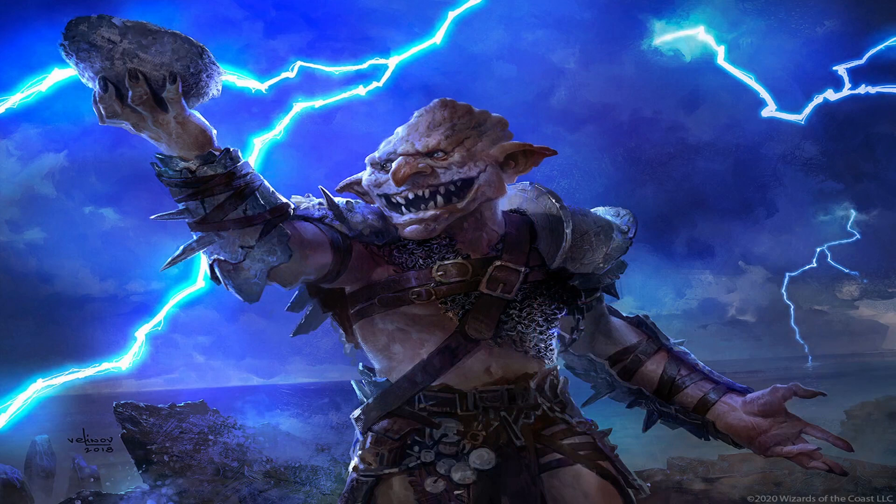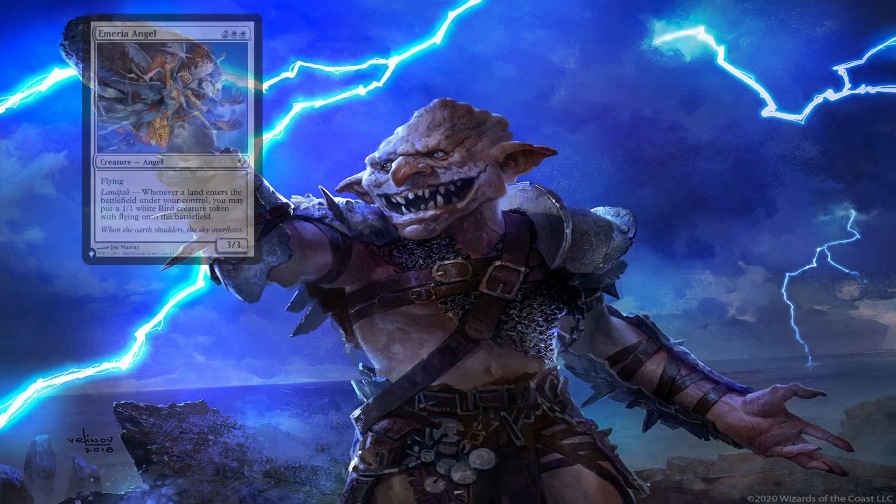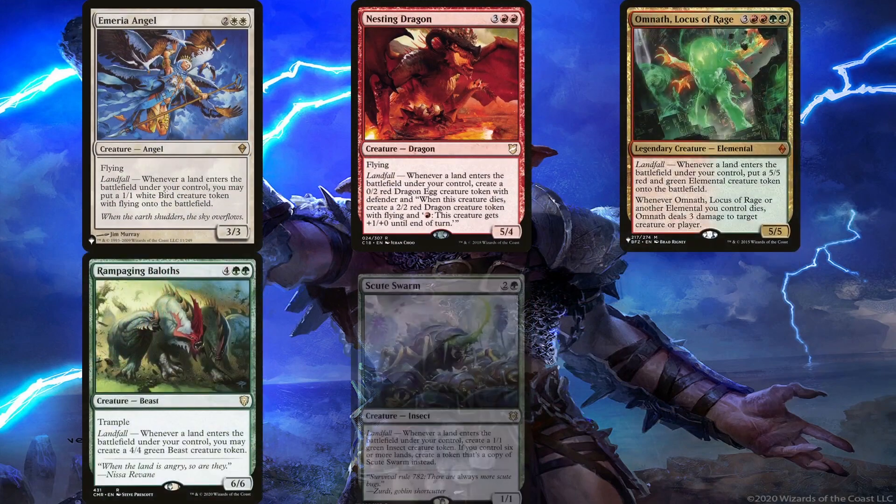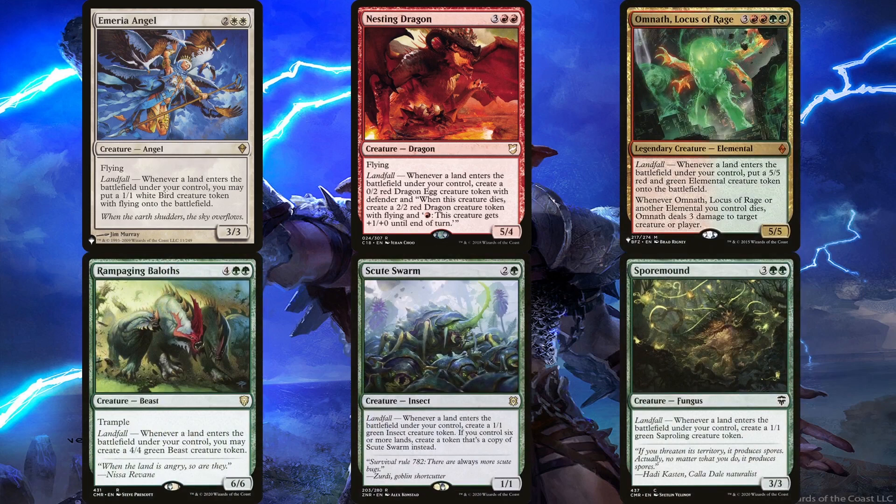In order to understand how the main engine works, let's first look at the effects that create tokens via landfall triggers. Emeria Angel, Nesting Dragon, Omnath Locus of Rage, Rampaging Baloths, Scute Swarm, and Swarmyard are all creatures that create creature tokens via landfall, creating various types of tokens. Each one has their merit — whether it be flyers, beaters, chump blockers, etc. The most insane one is Scute Swarm, since it has the potential to exponentially overwhelm the board all on its own.